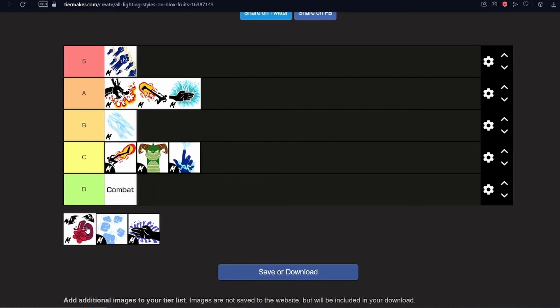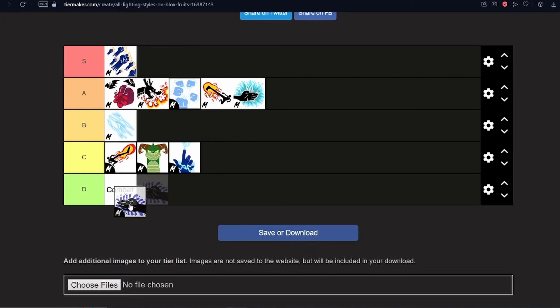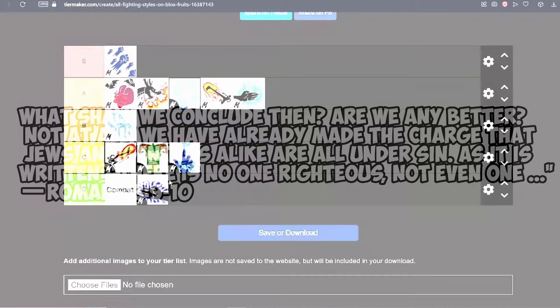Speed round for the remaining styles. Sanguine — drip is amazing, combat style is mid, God Human will win every time. Top of A Tier. Superhuman — the worst version of God Human. Below Dragon Talent. D Tier because I hate it. And there's the final tier list! This video took a while to make, so please hit like, subscribe, and turn on the bell icon for future notifications. Thank you so much for watching — God bless!